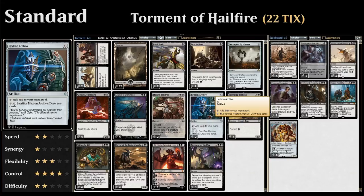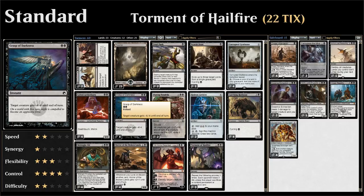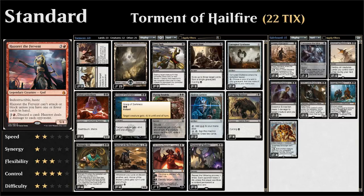We have a bunch of removal spells since we are a black control deck. Fatal Push in the one drop slot deals with creatures with converted mana cost two or less. We basically don't have any revolt enablers other than maybe sacrificing our Hedron Archive, so it's mainly to deal with smaller creatures. We also have four copies of Grasp of Darkness, a very nice removal spell in a mono black deck giving a creature minus 4/minus 4. It can deal with indestructible creatures like the mono red God Hazoret, who has four toughness and is indestructible.